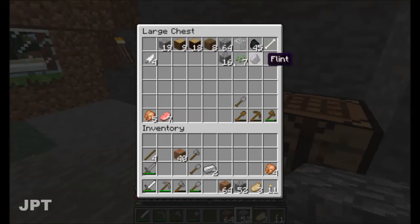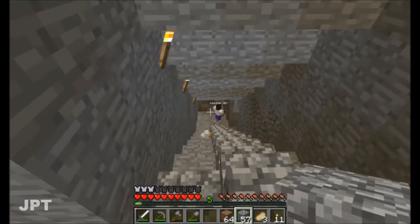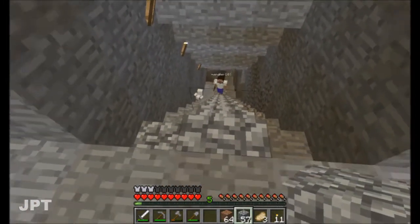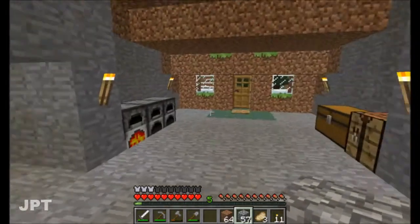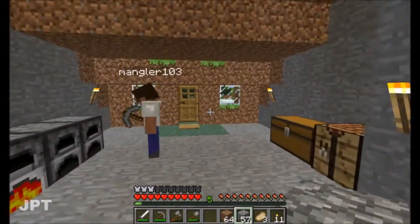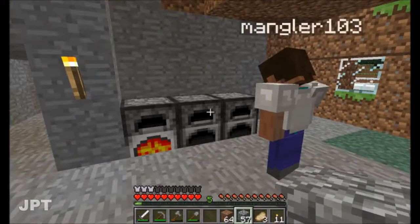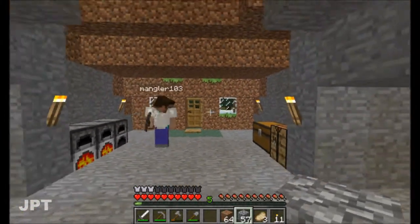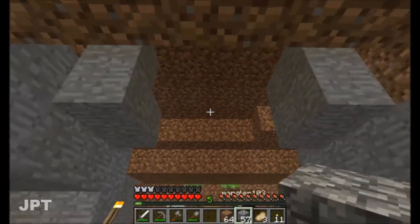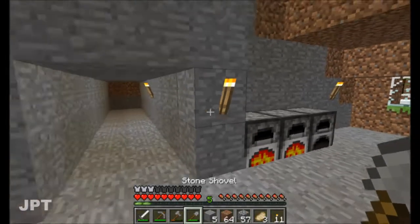There's a chicken right here — there's lots of chickens actually. I figured if we get desperate, we can eat them. Well, I've also got 15 pork, just uncooked pork, in my inventory, so I don't think we're going to run low on food anytime soon.